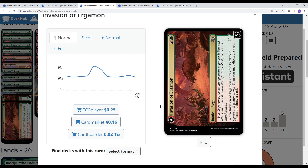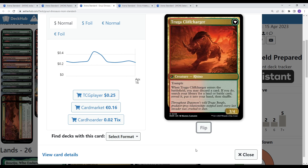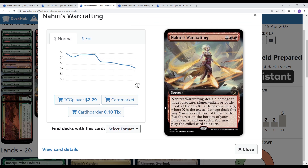There's also pseudo-ramp in Invasion of Ergamon. When it enters the battlefield, you create a Treasure, then discard and draw a card. It flips into Truga Cliffhanger, a 3/4 Trample — enters the battlefield, you may discard a card; if you do, search your library for a land or battle and put it into your hand. You've got Fables, Brotherhood's End, and a new card in Nahiri's Warcrafting: basically 5 damage to any creature, Planeswalker, or battle. Look at the top X cards of your library where X is the excess damage, exile one, put the rest on the bottom, and you may play the exiled card until end of turn. So some card advantage, but also a main-board answer to Sheoldred.